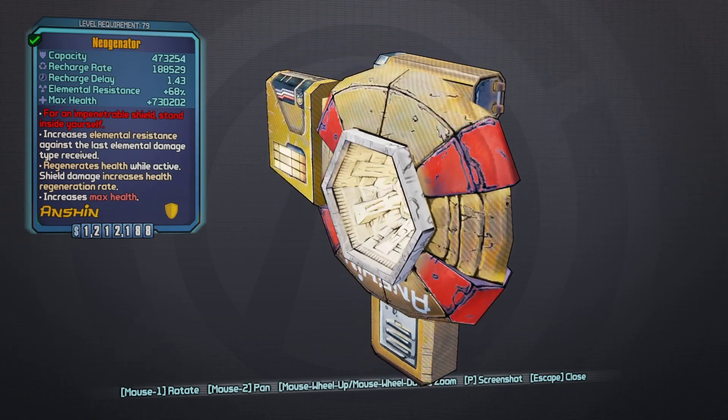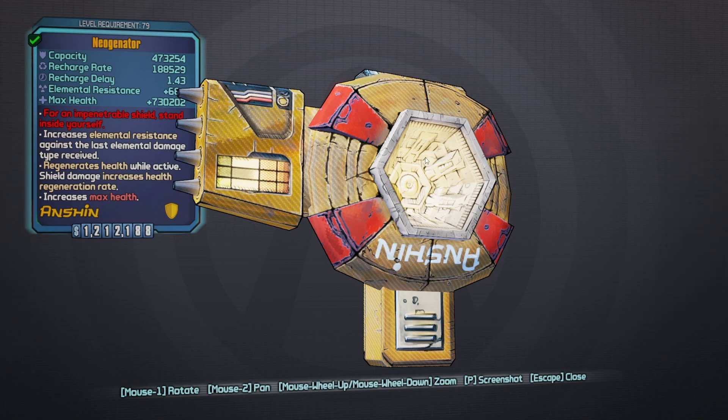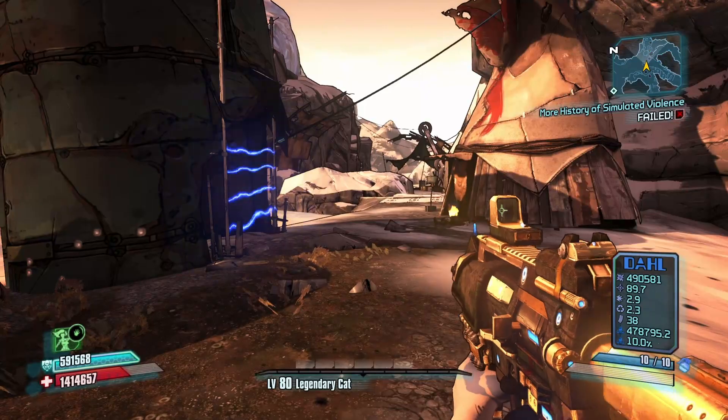This is basically the weaker version of the Evolution shield — the Seraphim one. It's pretty much the same thing. At OP10 you get 0.05 max health regen, but when you're taking damage you get 3% max health regen and 86 elemental resistance. When the capacity is drained you no longer get the health regen — you have to wait for it to fully build back up before it works again.